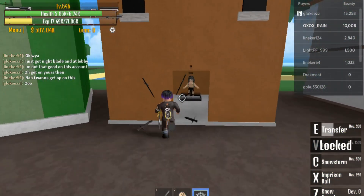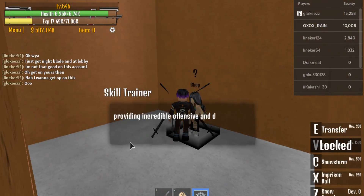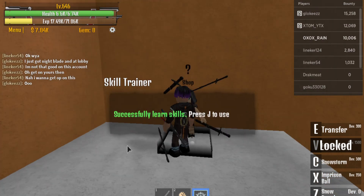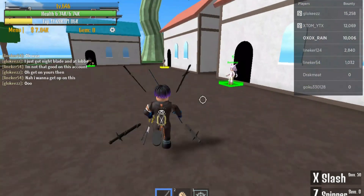Oh, here she is — the black thing. Yeah, this is her. Skill Trainer. Armament Haki — 500k belly. Yes sir, that's the right thing. It looks pretty cool, it goes on the sword too.